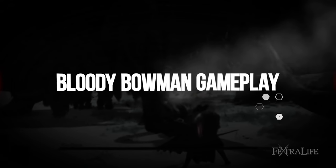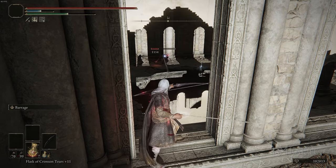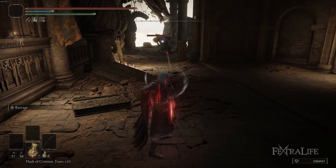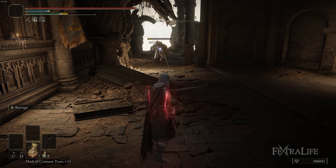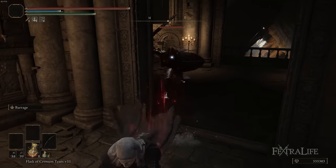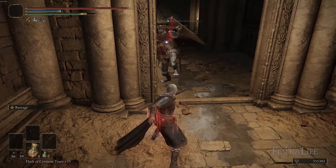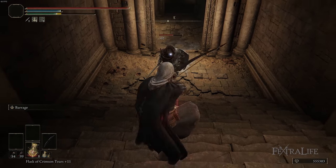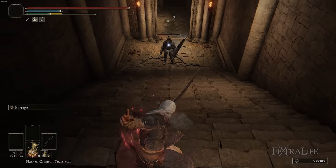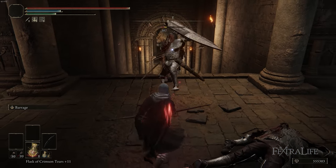The way you play this build varies highly depending on the sort of enemy you're facing. A lot of enemies in this game you can just plug away with Barrage and absolutely wipe them out before they can do anything. Some other enemies have shields, and you have to prompt them to attack and then roll and attack them, or jump away and shoot and then roll and shoot. You sort of have to learn the movesets of a lot of enemies and gauge exactly what you need to do — sometimes you can just fire away, other times you have to prompt them.